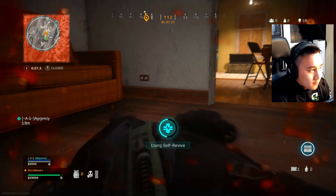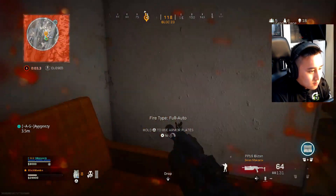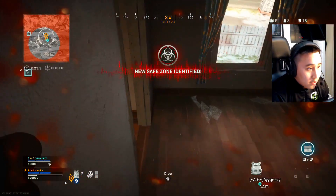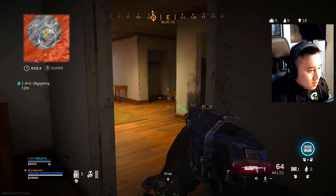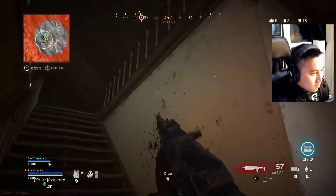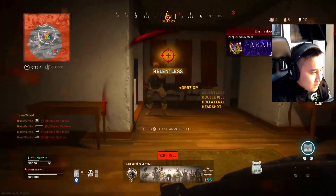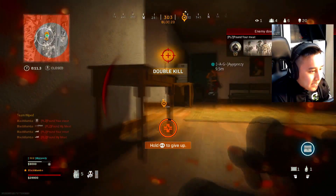Just watch it there. Make sure you don't push me, AG. I'm playing it. You saw me. Just play your life. We got this AG, alright? We got this. I'll push it up. Oh, Team Wipe! Oh shit, there's another guy right there. Team Wipe — there's another guy. He's on my left, he's on my left.